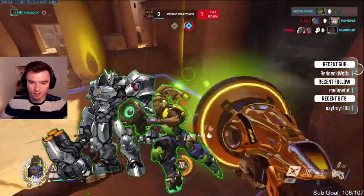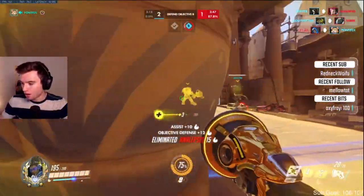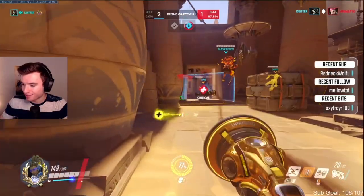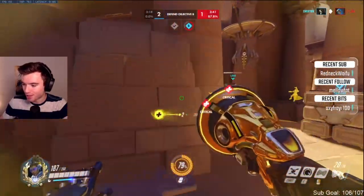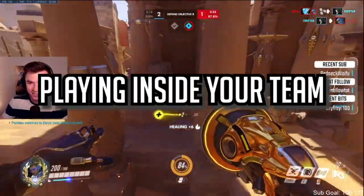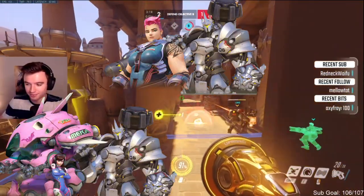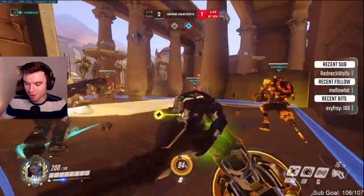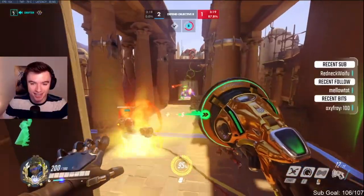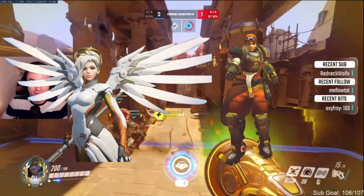There are two ways to play Lucio: as a rush hero that plays with Reinhardt and speeds around his team, or as a bodyguard protecting someone with your boop and heals. The bodyguard style is somewhat antiquated — if you need to bodyguard someone from getting dove, just swap to Brig. That leaves Lucio as a speed booster to close distance on the enemy team. Play inside your team, engage with a nice speed boost, and carry. Lucio works best with rush comps around Reinhardt — Rein Zarya, Rein D.Va, and Rein Orisa are all strong, but Lucio is difficult to get tons of value on without a Reinhardt.